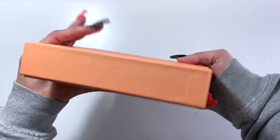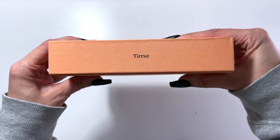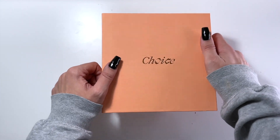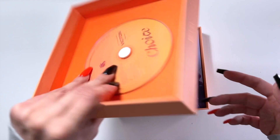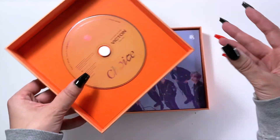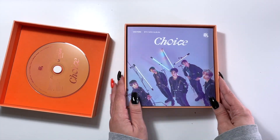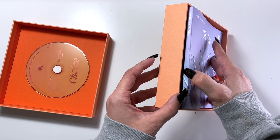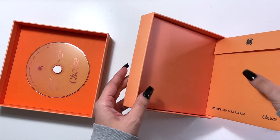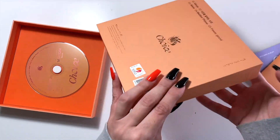Victon are one of my alt groups so I'll probably like anything they do because I'm biased — but I do genuinely love this title track and album. So here's the front and spine — we'll call it the orange version, the Time version. Let's get the plastic off — it's just a little slipcover box. The CD is right there in the lid, which I kind of like, and then we have our booklet. The photo cards might be in this envelope.